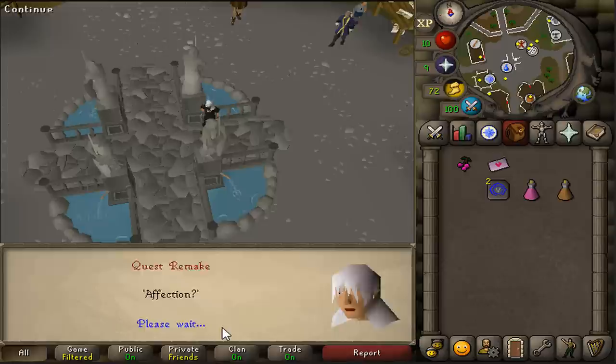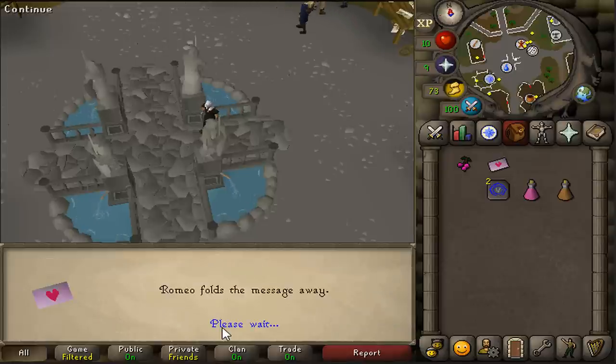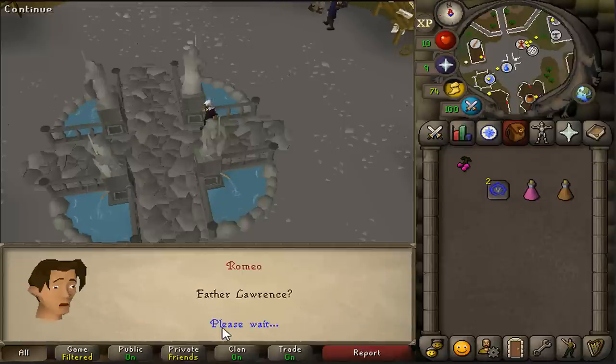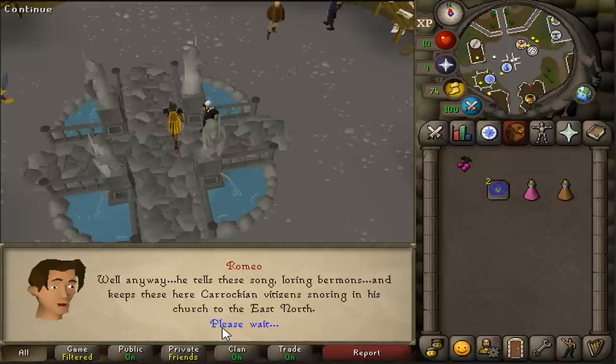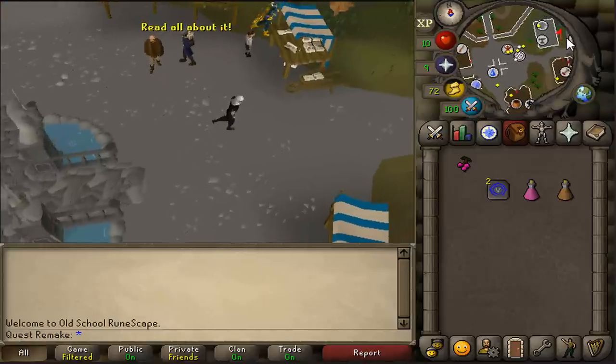After this long conversation, we will need to go to Father Lawrence, who is located inside the Varrock church. Just don't select any of these options and just run north east.